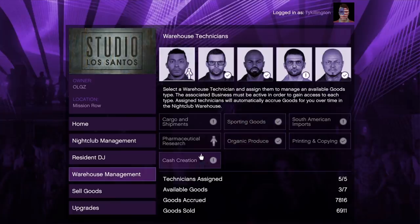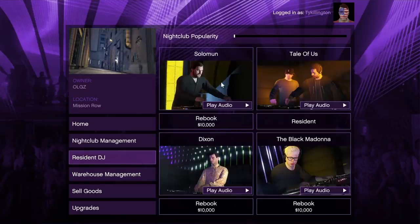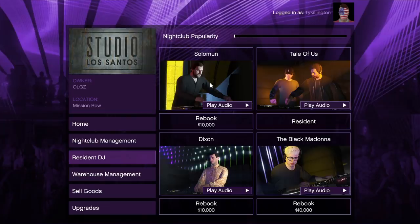The warehouse management tab is where you assign your warehouse technicians, and you do have to purchase them. You'll spend about a million dollars buying all your warehouse technicians. I get it — it's expensive — but the nightclub is worth every penny.